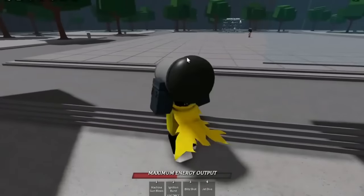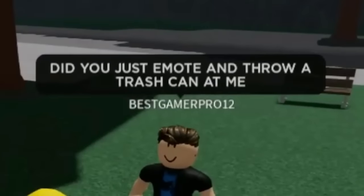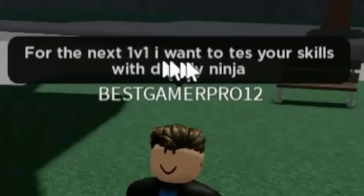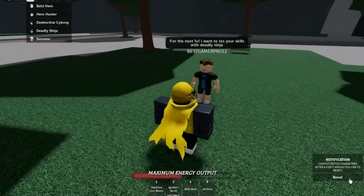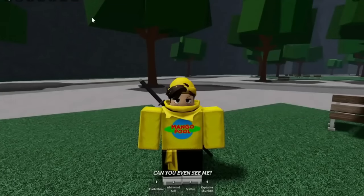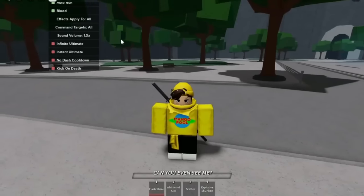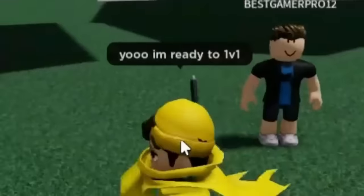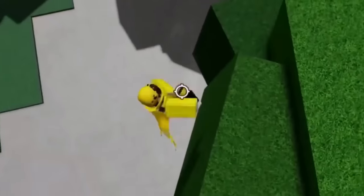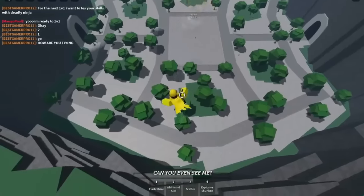For the next 1v1 he wants to test Deadly Ninja. I'm turning on no cooldown to use the fly hack glitch that only works with Deadly Ninja. I start flying into the air with the explosive shuriken move — he's totally confused: 'How are you flying?!' 'Because I'm the top G.' I fly to the secret spot on the map; there's no way he can get up here. I teleport him up with the bring command and then accuse him of hacking.